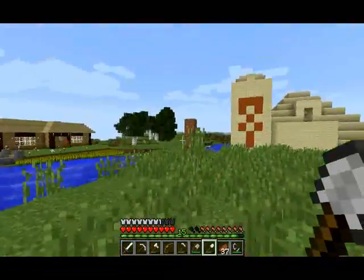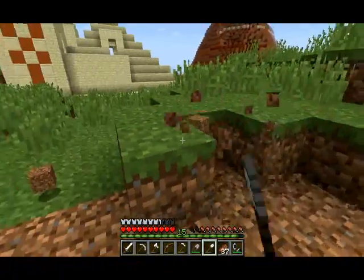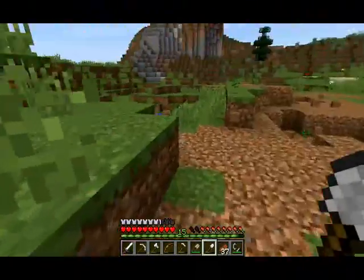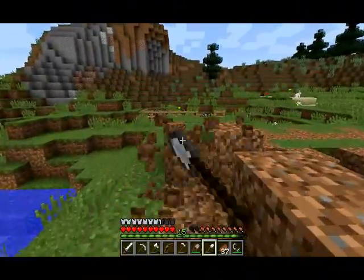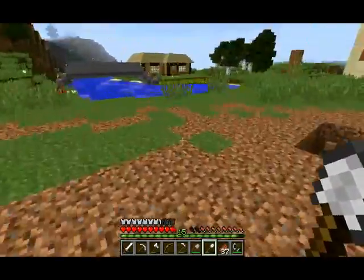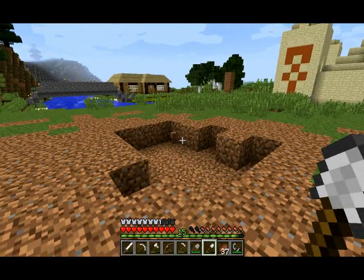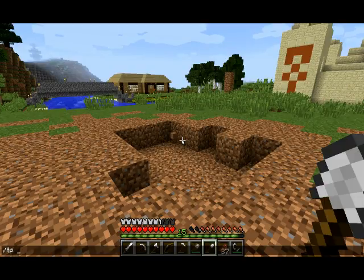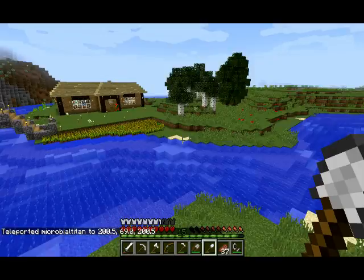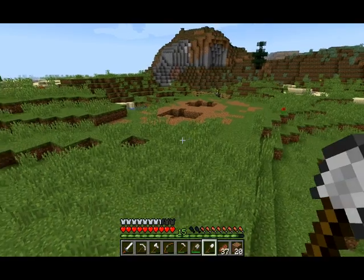We don't have to clear out as much. If you're wondering what that pillar is there — when I started this world, I left cheats on, so if I got really lost, I would be able to teleport right back to where I was. That is my teleport marker. The teleport command is slash TP, and then you put your X, Y, and Z coordinates. The coordinates for that are 200, 69, 200. And that is why that marker's there.